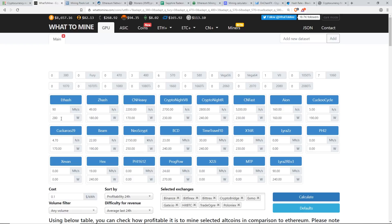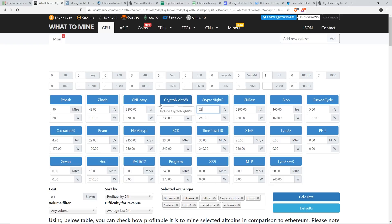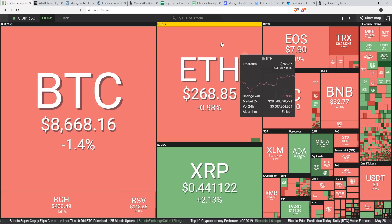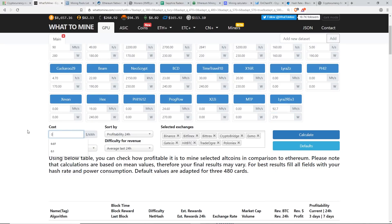It's always good to calculate the whole system wattage. So I have 90 megahash for Ethereum at 280 watts. I'm also adding the CryptoNight-R algorithm at 2841 hashes per second at 230 watts at the wall. Then adding Vertcoin on Lyra2REv3 at 92.7 megahash at 270 watts. My cost per kilowatt hour is $0.077 USD.